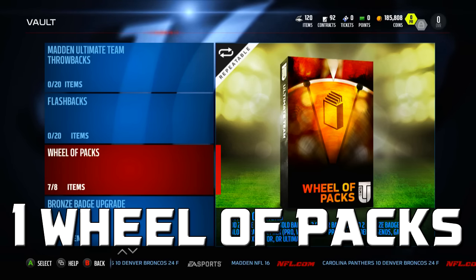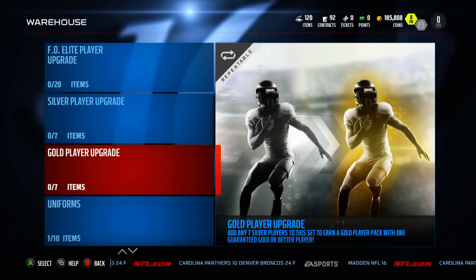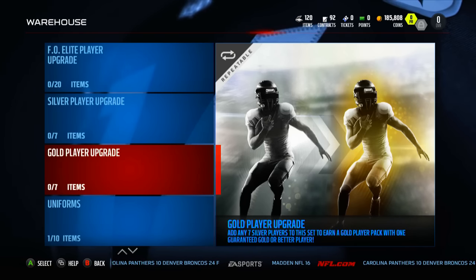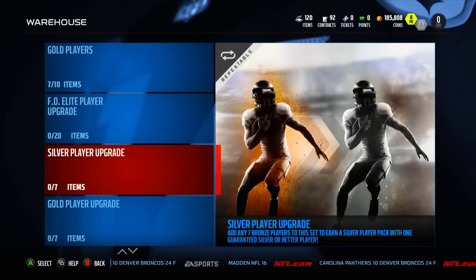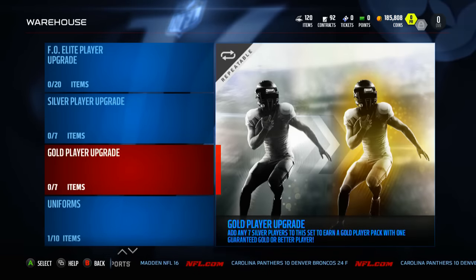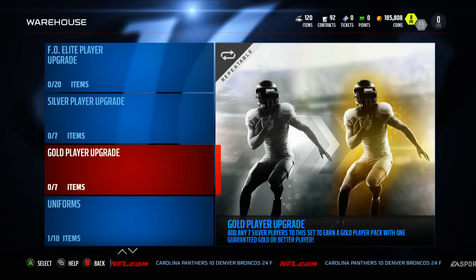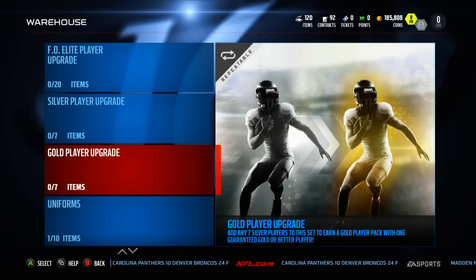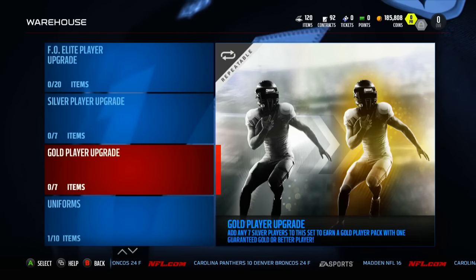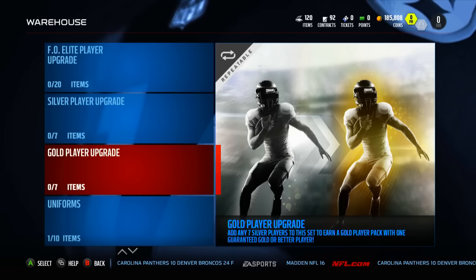It's going to be 14 pro packs and a Wheel of Packs pack to construct the initial squad. Once I get all the other players, I have a way to make my team even better. In every single pro pack you're going to get basically two silvers and two bronzes. What I'm going to do with those cards is put them into these two sets — the gold player upgrade and the silver player upgrade. The gold player upgrade set is going to be very important. When I have silvers I don't need, I'm going to throw them in this set and hopefully get some good golds — you can even get elites from this pack. If I open 14 pro packs, you're pretty much going to get this set done two, maybe three, maybe even four times.